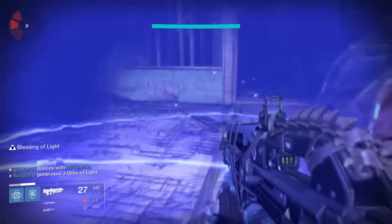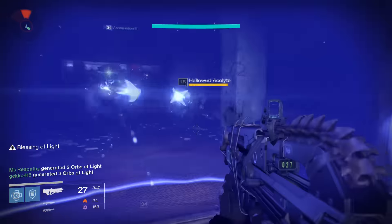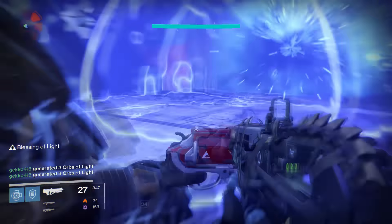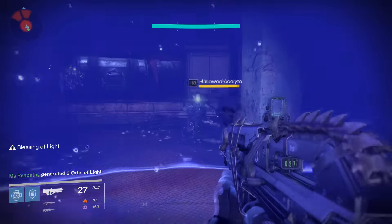I took two of my friends with me to the Cosmodrome who are Defender Titans and we used the Crest of Alpha Lupi and kept chaining bubbles together. Also, if you use Gift of the Void you can make more orbs as enemies shoot your bubble. If you are solo, do the Dark Beyond mission or the Siege of the Warmind mission. Kill the thrall wave with your Bad Juju and use your bubble. Rinse and repeat.